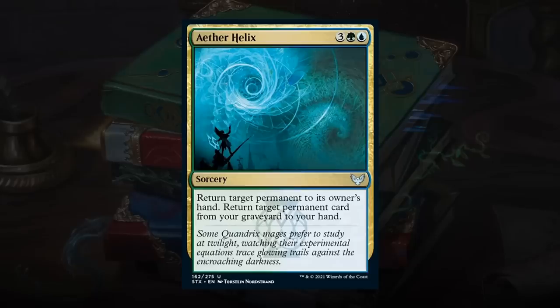Aether Helix is a 5-mana sorcery at uncommon — return target permanent to its owner's hand, and return a target permanent card from your graveyard to your hand. It's a bounce spell that also generates graveyard value. It doesn't get back instants or sorceries, but overall seems quite good — gives tempo by bouncing an opposing creature, which you leverage by casting the card you retrieved. Also, because this format can have large fractal tokens, bouncing a creature is even more valuable than usual. Pretty high on Aether Helix — happy giving this a B.